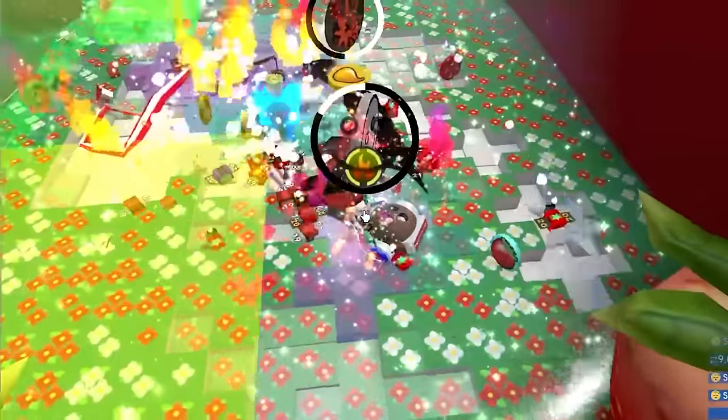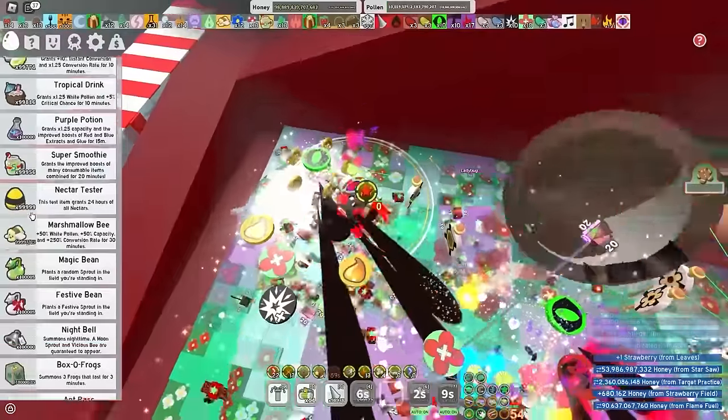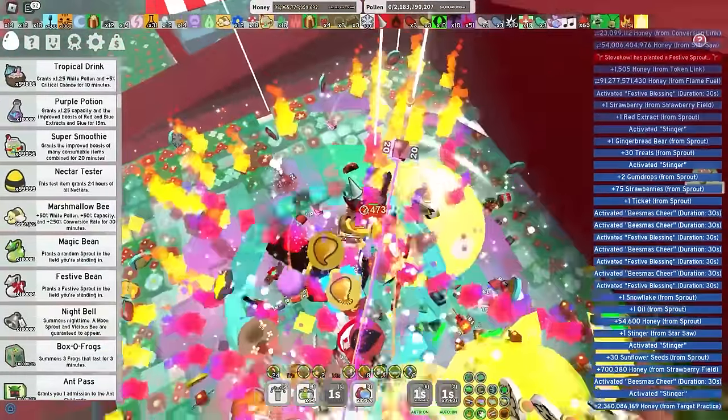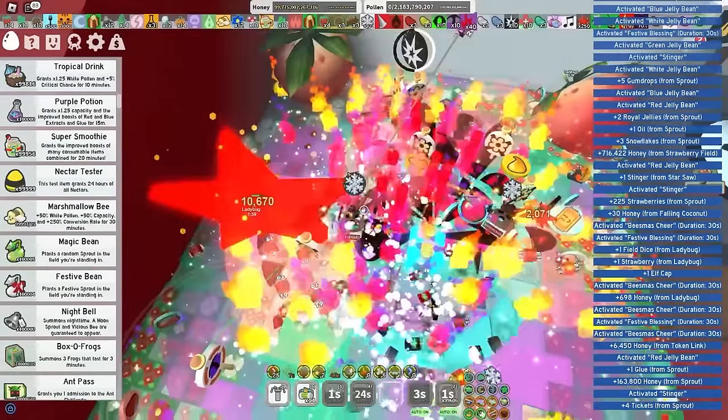And I've gotten the scorching star again. Let's pop the festive bean and grow out the scorching star as big as possible. I'm already making over 10 billion per second. Wow, 11 billion. Hopefully it's gonna be even more. 40 billion? What? Oh my gosh — this is actually crazy. And the scorching star is already at like 11 billion. Just give me some precise tokens — precisely, I'm begging you. There we go. Precision. The scorching star is actually going kind of crazy.